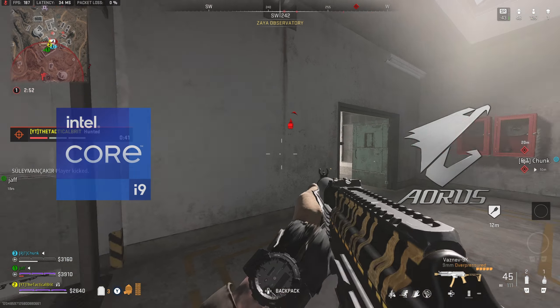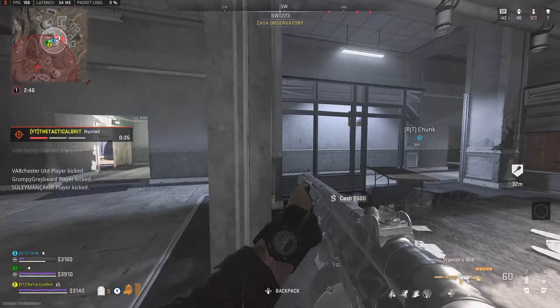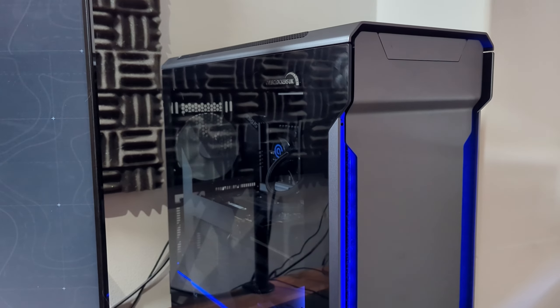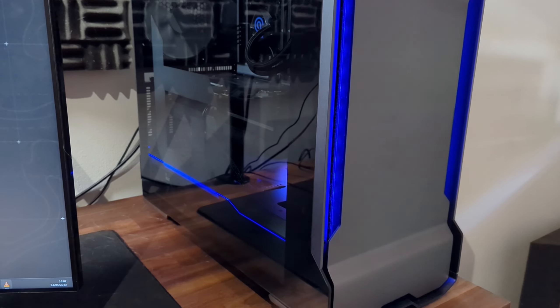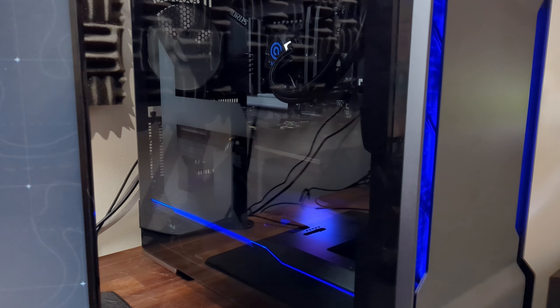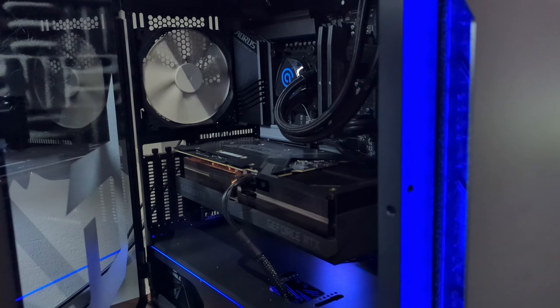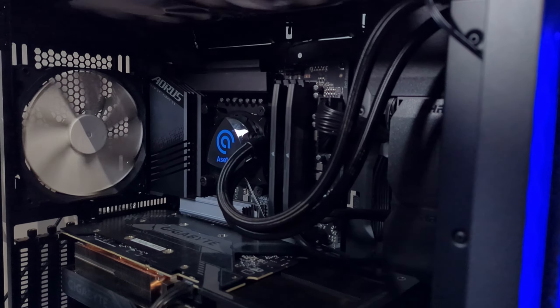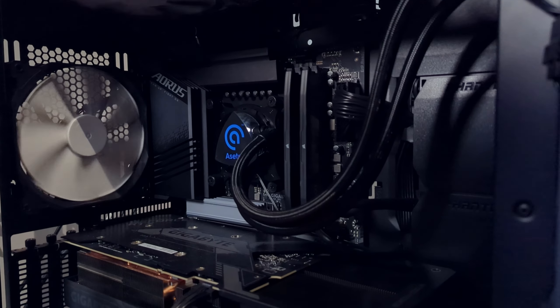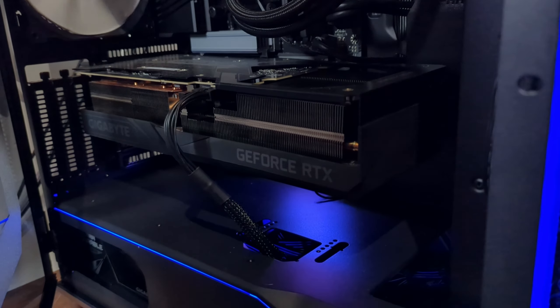So I reached out to Intel and Gigabyte Aorus to ask for a secret weapon, and this video today is sponsored by them. They sent me this PC, which is literally the most powerful system on the planet right now for Call of Duty Warzone 2 — and that isn't an exaggeration. This is the only PC right now capable of breaking over 200 frames per second in Warzone 2 at 1440p, and one of the only systems available that can guarantee you over 300 frames in 6v6 multiplayer in Call of Duty. They even went as far as to etch my logo into the side panel, which was a really nice touch.